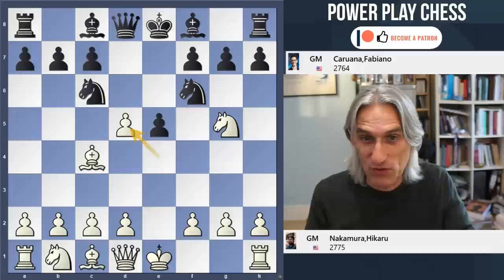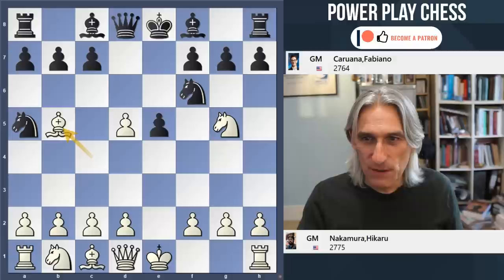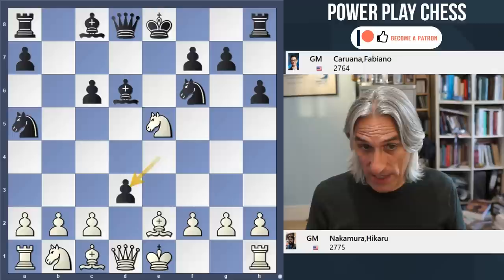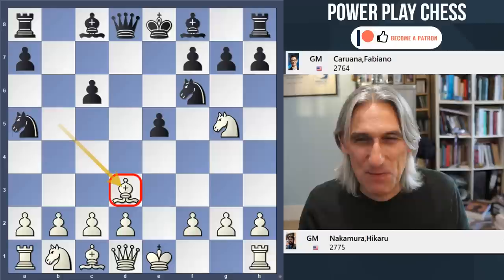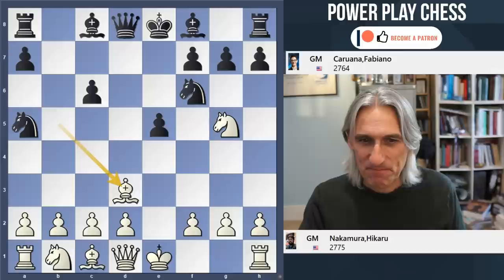It's been known that d5 actually gives black very good counter chances. You don't take because that allows some nasty stuff with knight f7, but knight a5 is the approved move hitting the bishop which gives a check, and then c6 that gets taken. Previously bishop e2 was the main move here and it's very well known that black gets good compensation. But over the past few years at high levels bishop d3 has had a little resurgence in popularity.